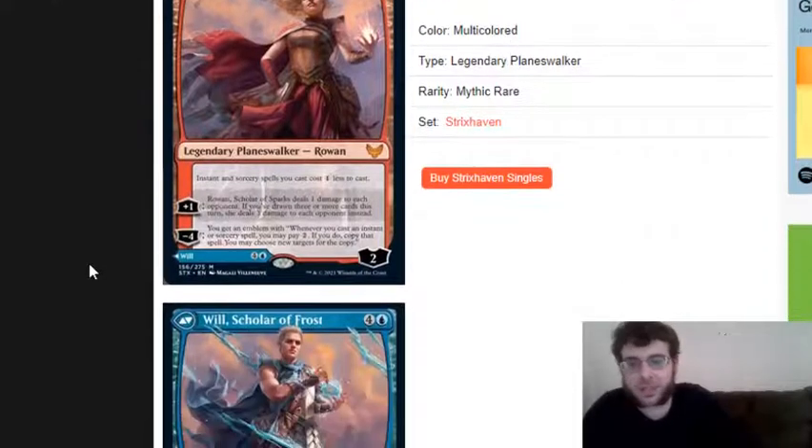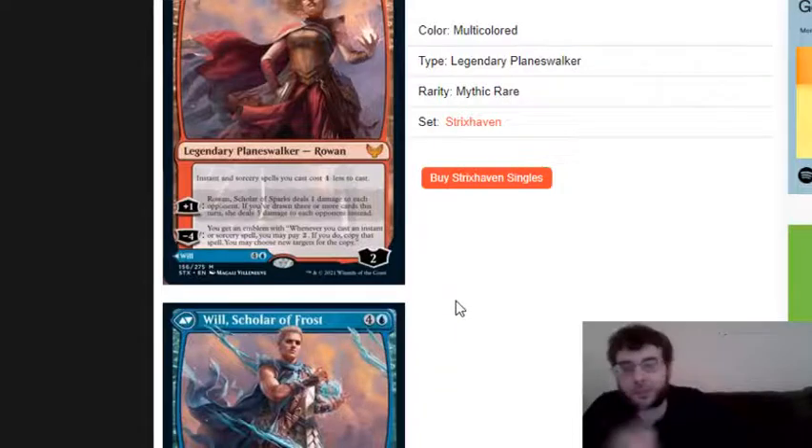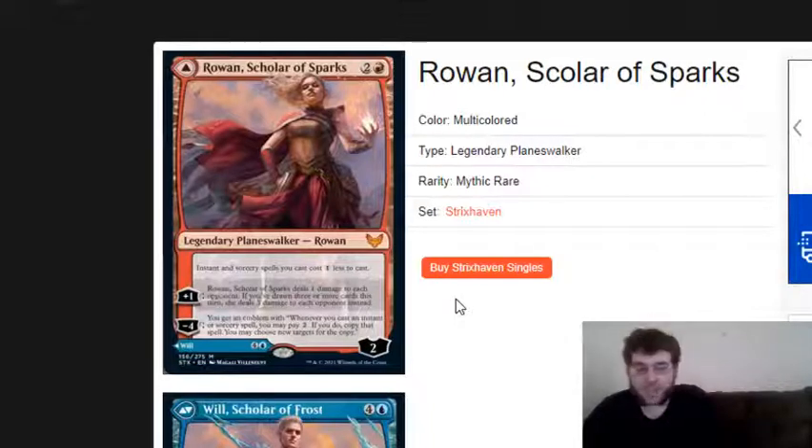Rowan, Scholar of Sparks costs one red and two of any color - a legendary planeswalker. Instants and sorcery spells you cast cost one less. Plus one: this card deals one damage to each opponent; if you've drawn three or more cards this turn, it deals three damage instead. Minus four: you get an emblem where whenever you cast an instant or sorcery spell, you may pay two - if you do, copy that spell and you may choose a new target for the copy. Honestly, for a three-mana planeswalker she's okay. The most benefit is probably from that first ability - ping damage, and if you're drawing cards, get some three damage in. Lowering the cost of instants and sorceries is not terrible either.